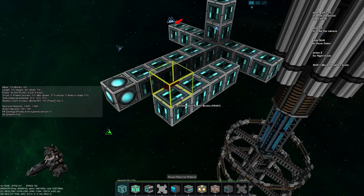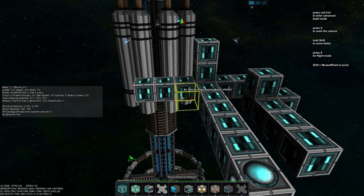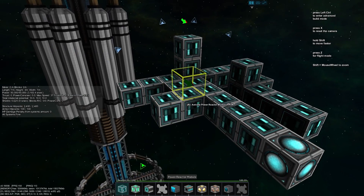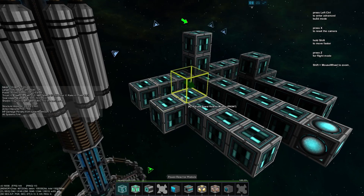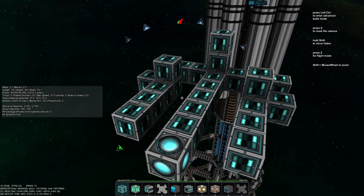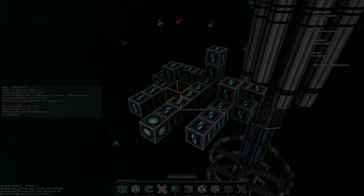A single power reactor will provide 140 energy per second. Use them to fill any empty spaces in your structure if you need more power. It should be noted that power generation has a soft cap. Once you reach millions of power regen, you will lose the bonus to efficiency you gained by building your reactors properly.